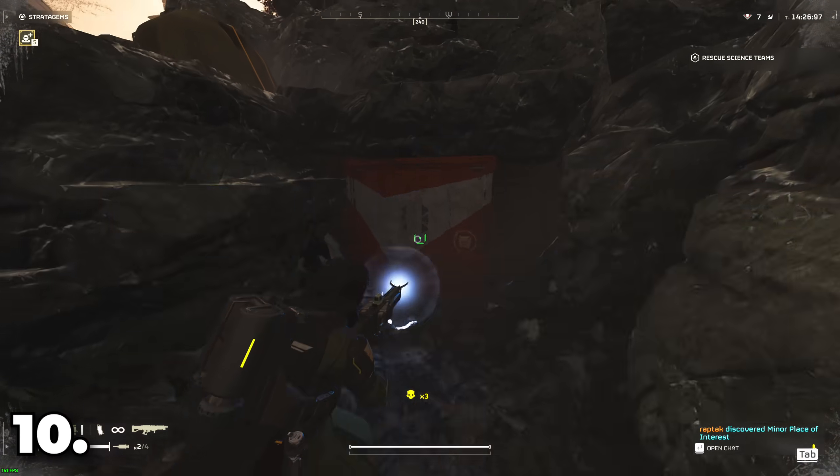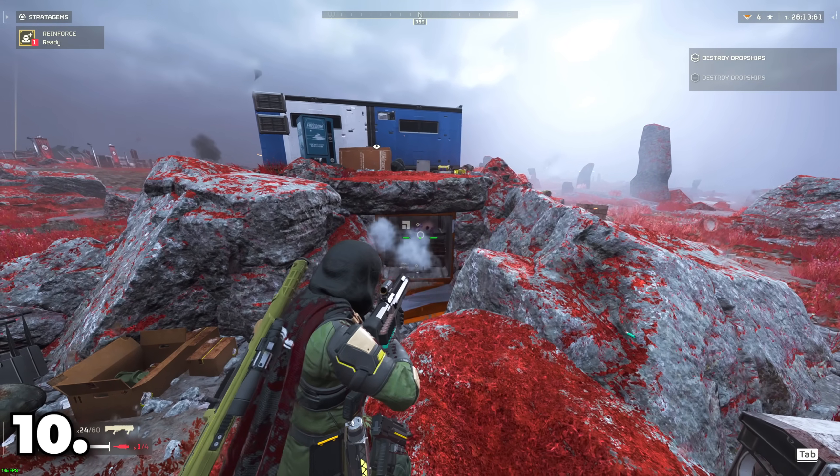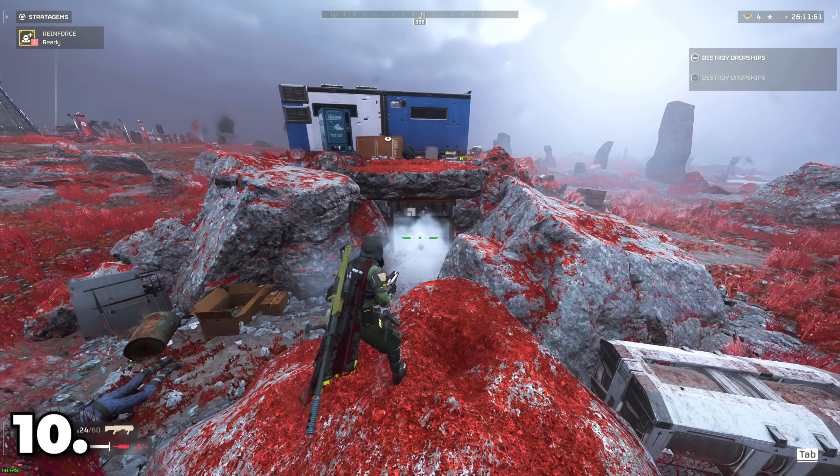Container doors can be opened by pretty much anything explosive, as well as the AMR, the arc thrower, and even the slugger shotgun.